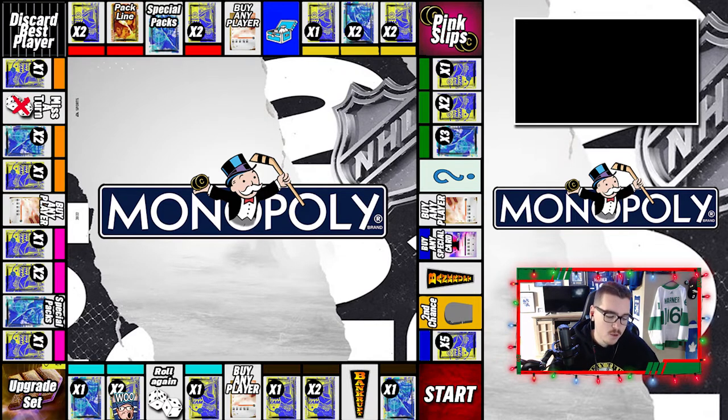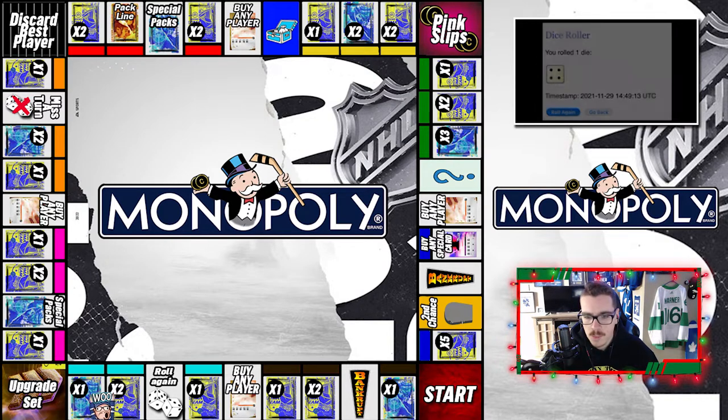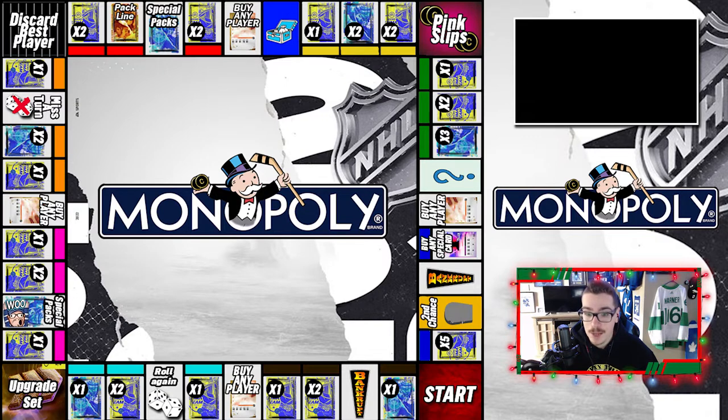Back at the board — we gotta load up the dice generator. I think a three or four gets me that special pack, and if we get it we're opening that Ultimate Choice Pack, no questions asked. Rolling for the second and final time this episode — we get a four. Looking at the board: one, two, three, four — that is special packs, and it's multiple special packs.